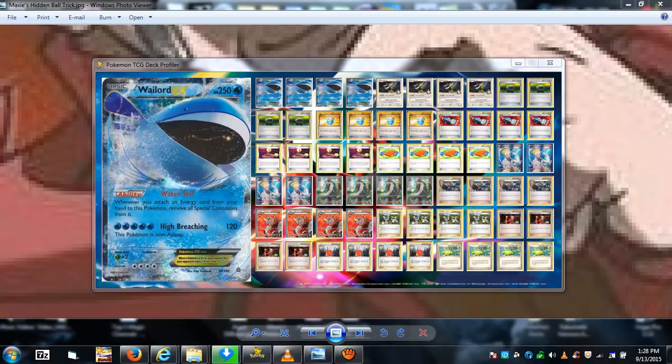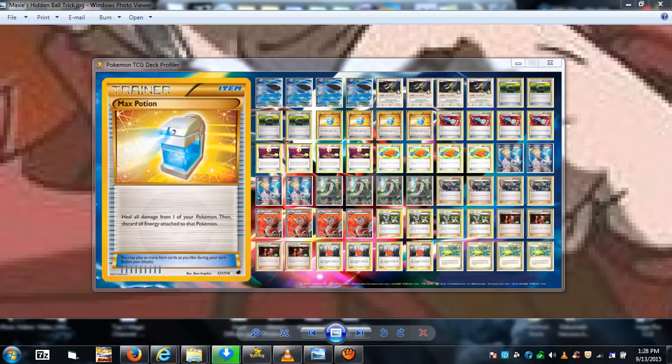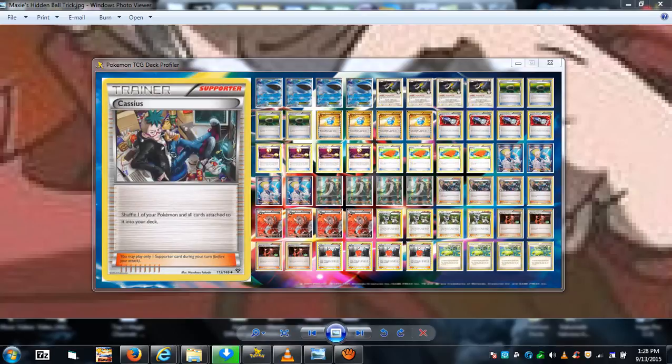Float Stones go on Whale Lord EX so you can tag out freely. You might want to give an extra one to another Whale Lord so you can tag out every turn — Whale Lord for Whale Lord — in case you want to switch from a damaged one to a healthier one. Hopefully you draw something to heal Whale Lord, or draw a Chatot to search out healing cards like Max Potion, or Cassius to shuffle a Whale Lord back into the deck along with its Float Stone, putting two cards back in and slowing down your deck-out.